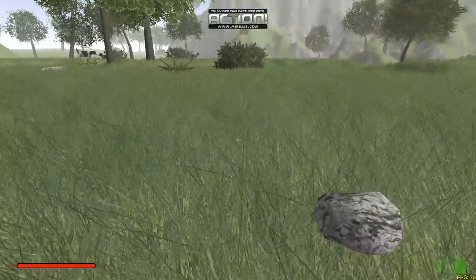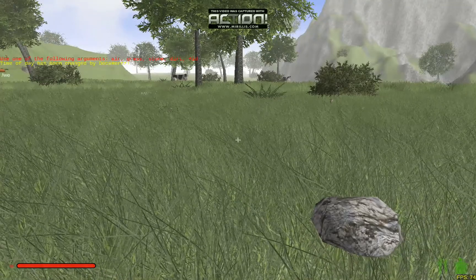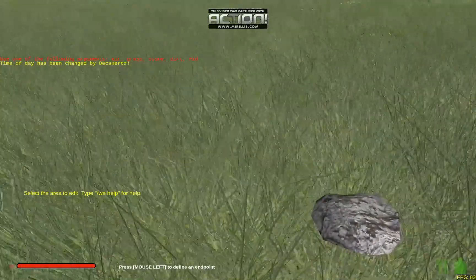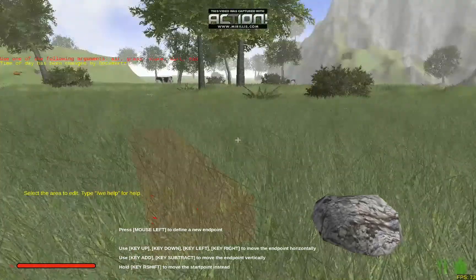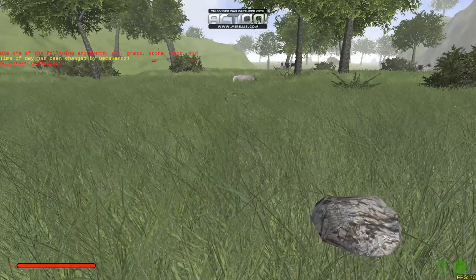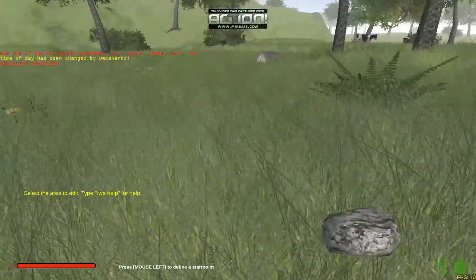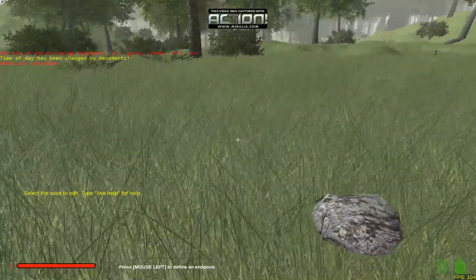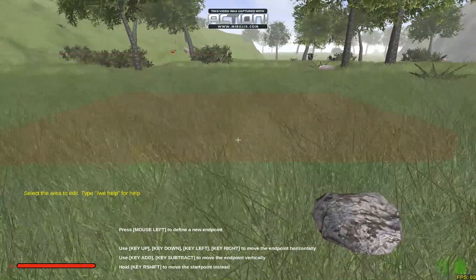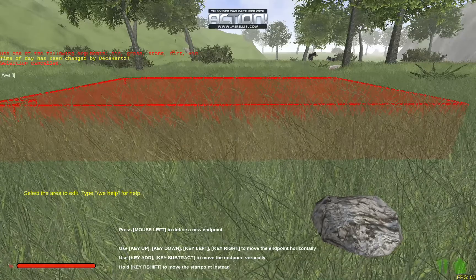I'm going to create a giant stone mound here — yeah, it's going to be stone. 'We select'. But this is great for flattening out land as well. You can flatten out land — actually, I might show that. You can say 'we cancel' to cancel your selection. But you can say 'we select', and then you can select where you want to, like, build a house. Let's say here. And you can say 'we fill grass'.